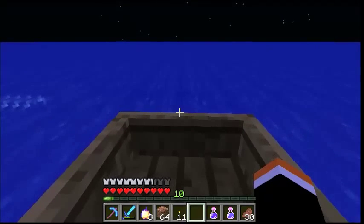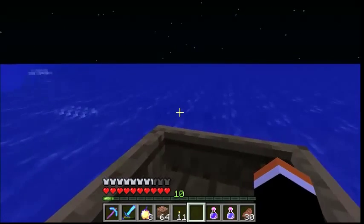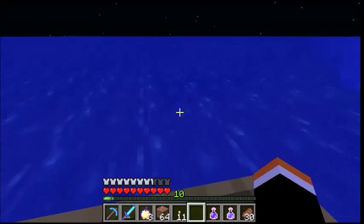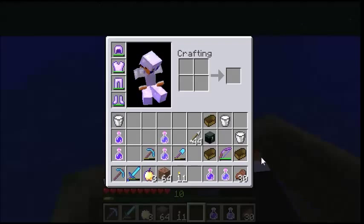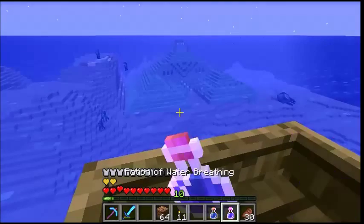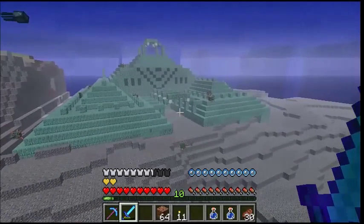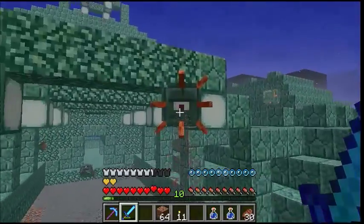Whoa, whoa - stop! I believe - I was just going right south - I believe we found it. I usually also bring a bed but since we don't have one, let's just abandon ship. Everything's in our inventory. I'm going to eat this, drink this, and let's go. Depth Strider is truly amazing.